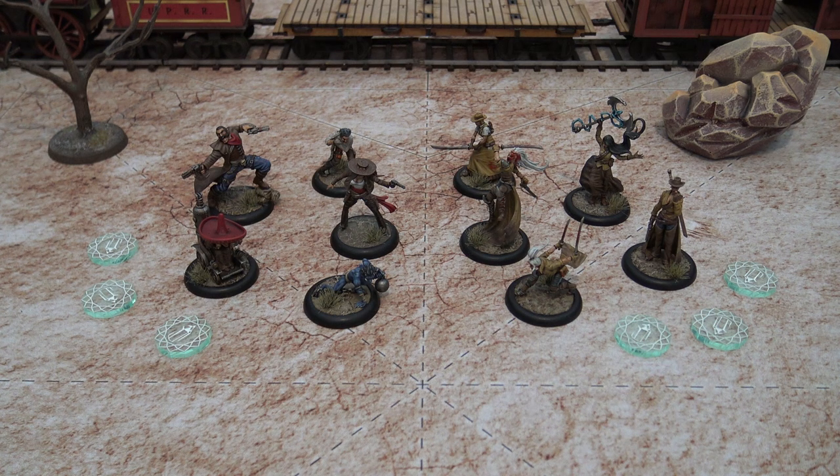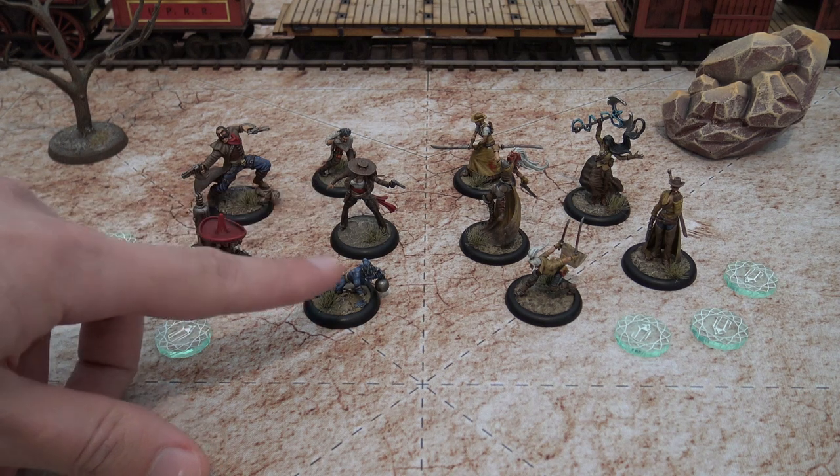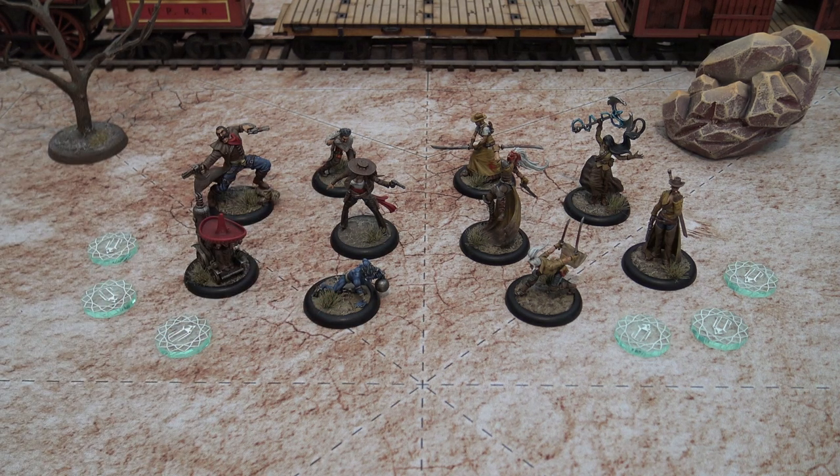Here we are with the crews for today's demo game. On the left we've got the Guild faction represented by Perdita Ortega and her family keyword, and on the right we have the Outcasts led by Victoria Chambers and her mercenary keyword. Hiring factions in Malifaux is pretty straightforward — the app has tablet, phone, and desktop versions, it's completely free, and you can look at all the cards and costs. Essentially you start with a leader; Perdita comes with a totem for free, then you build a crew from your keyword or faction — hiring within your keyword is usually cheaper and more synergous.